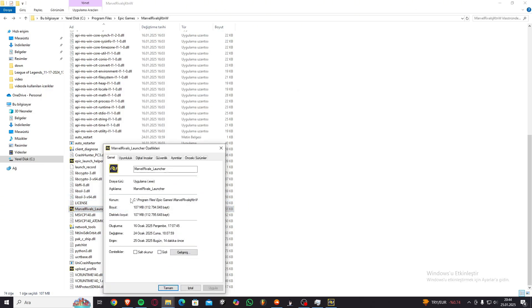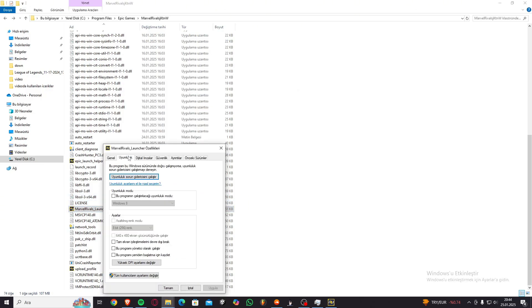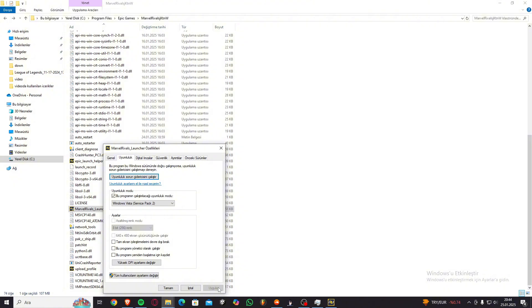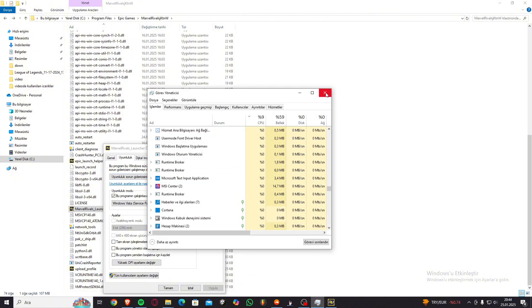Locate the file location of your game and right-click on MarvelRivalsLauncher.exe. Go to Properties and open Compatibility. Change the Compatibility mode to Windows Vista Service Pack 2 and open your game.